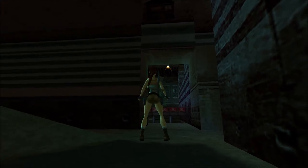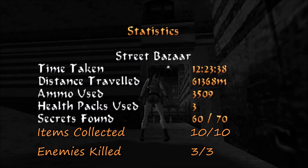So after this long and exhausting journey, let me pull up the statistics screen. We wrapped up everything we could in Street Bazaar, so this will be more of a reminder that we have found all 10 items. Of course, if you are playing the original PC release from 1999, you will be able to find 12 items here — an important distinction to make, or if you are playing the PS1 version. Not sure what it's like on Dreamcast, but I assume the same.